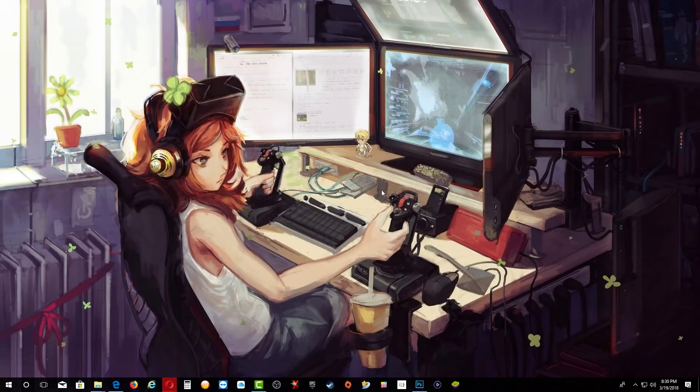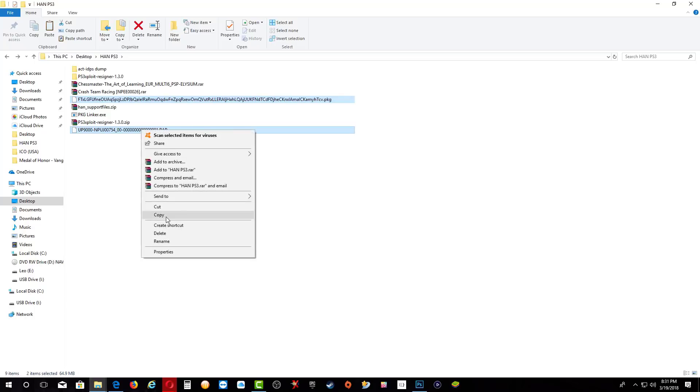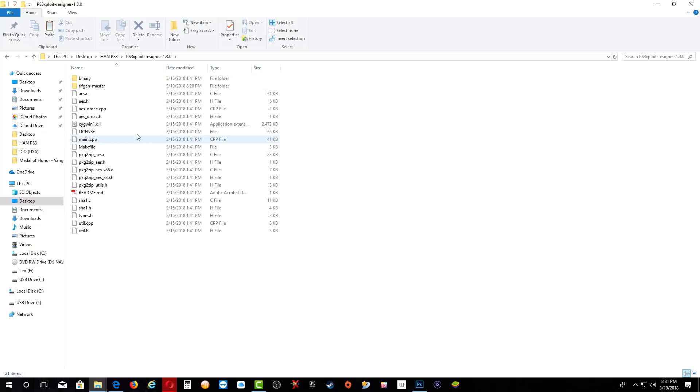After you have all the files you want to try out, let's go over to our hand PS3 folder. This is the PKG linker, we have the game PKG right here, and we have the RAP file. The first thing we want to do is go ahead and copy the game and the RAP file — actually cut it.